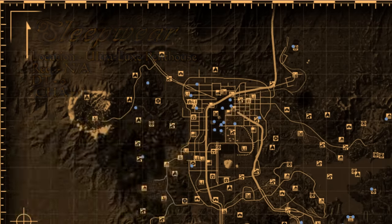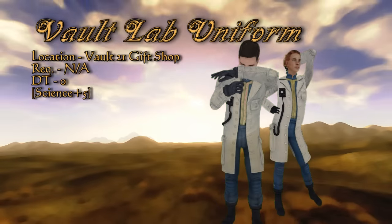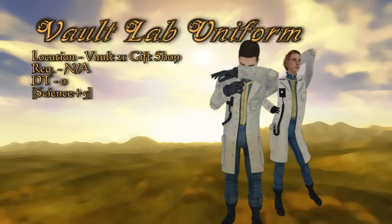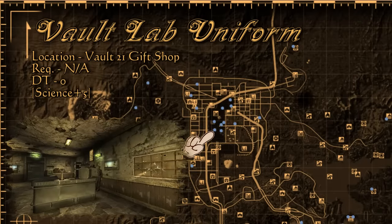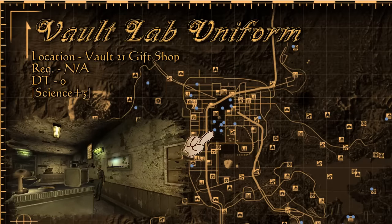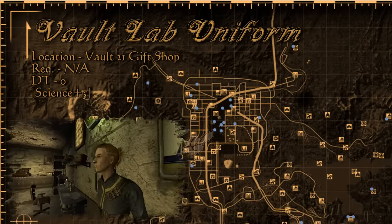Memories of James will be flooding back to you with the Vault Lab uniform. The only difference from the original is no number on the back of the lab coat. This is sold off and on by Sarah Weintraub in the Vault 21 gift shop. If it's not in her inventory, try coming back in a few in-game days, and bringing her vault suits will probably increase your odds as well.